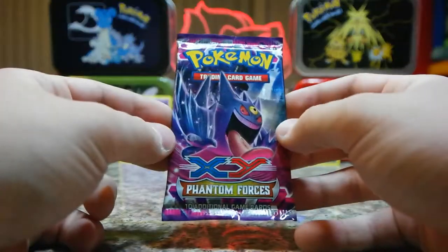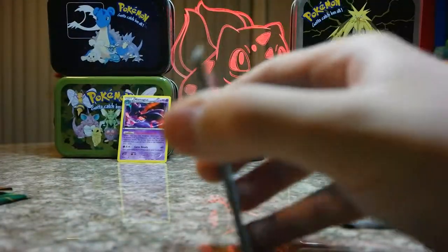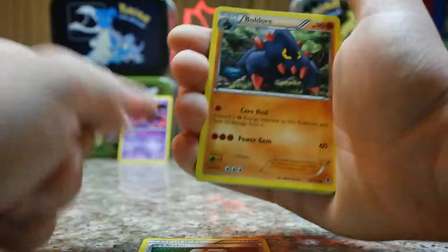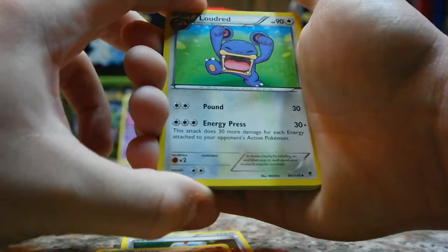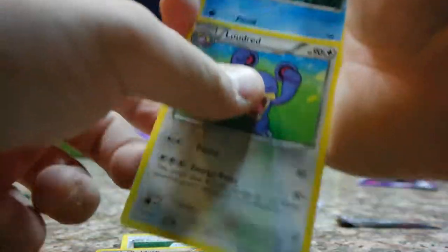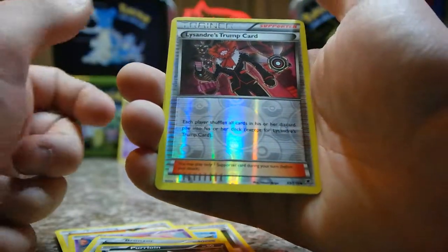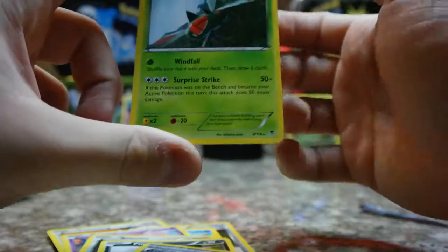Last one — Phantom Forces. I love Phantom Forces and Ancient Origins, that might be my favorite, and Steam Siege. I liked Primal Clash until I got too many of them — a ton of Primal Clash. If you can get something good from this pack it's a win for the box. Reverse Seeker. If we get an EX, at least one EX per box would be nice. Loudred, Finneon, Fletchling, Mona — I prefer an EX though. Bronzor, Purrloin, reverse holo Lysandre's Trump Card, and Yveltal.